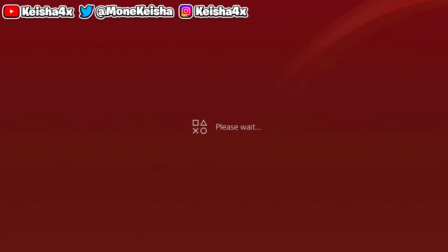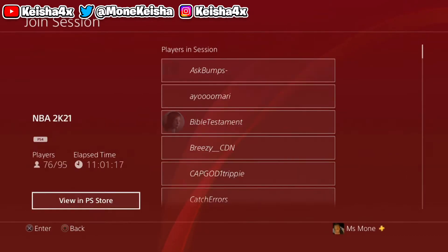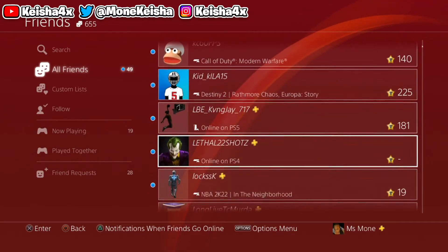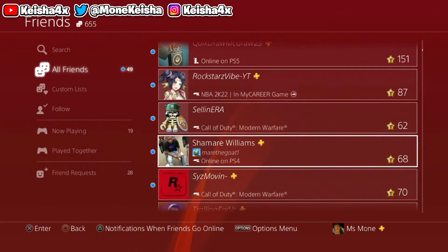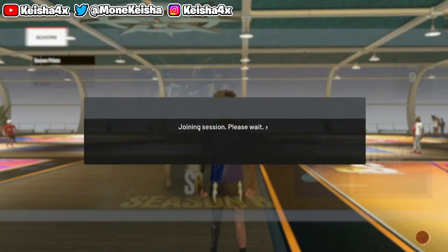I'm gonna join him — wait, why does it say he's in the PlayStation Store? Oh, that's 2K21, I'm tweaking. Alright, so basically once you join that friend you should be able to get the XP token.